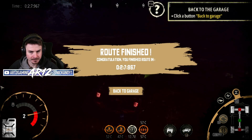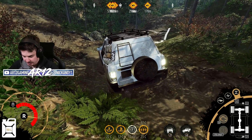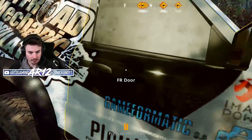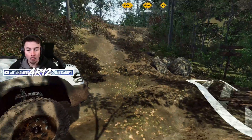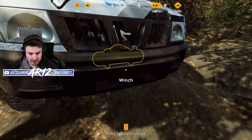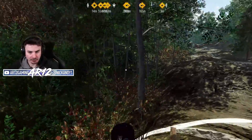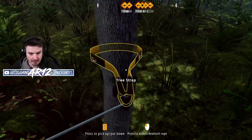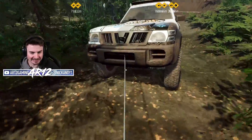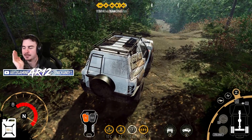All right, here we go. I think this is where I needed to be. Yes — route finished. How can I actually use some of this stuff? No way — you can get out of the car and walk around. So if I take the hook of the winch and I set it to — I'm going to need a pretty big tree and then winch to the tree. Yes! That's so cool. I love how you can actually see the line. That's so cool. I absolutely love it.